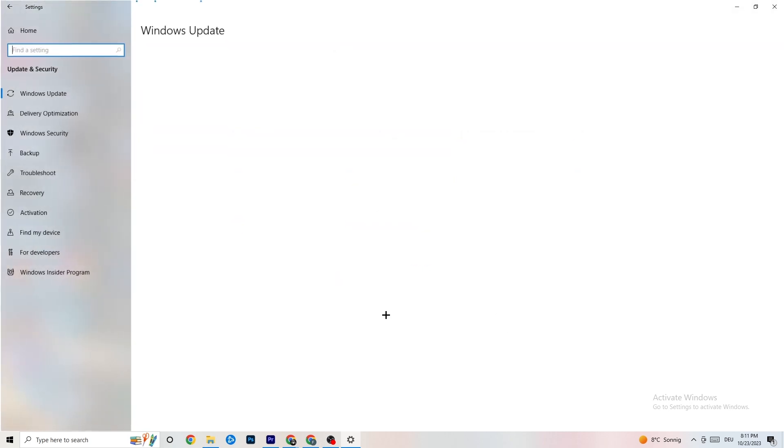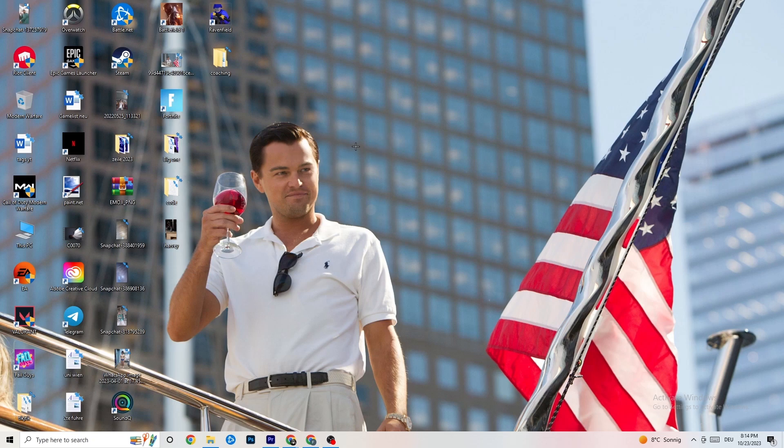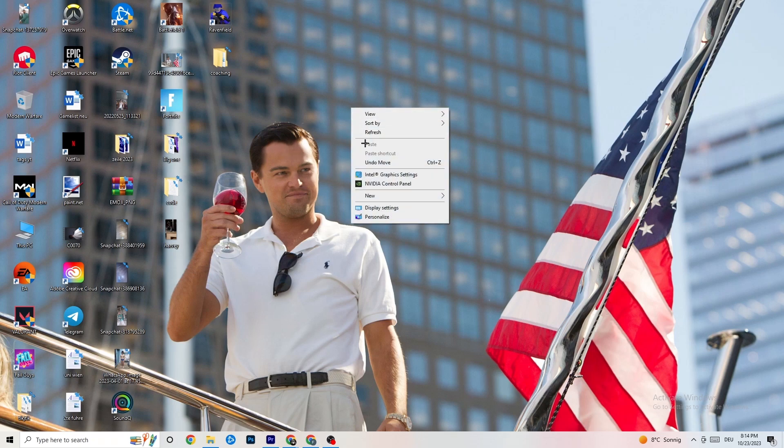Go back to the main Settings and click on Update & Security, then Windows Update. I really recommend you check for updates — I have the latest version of Windows and it genuinely increases your system's performance and helps with all kinds of issues. Update to the latest Windows version. Next, right-click your desktop — if you have an NVIDIA card, click on NVIDIA Control Panel; if you have a different graphics card, open the equivalent.